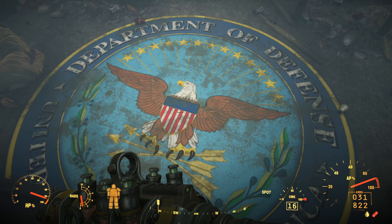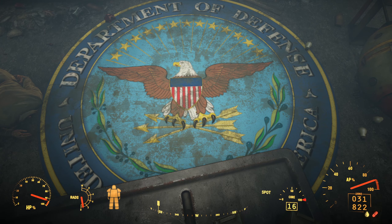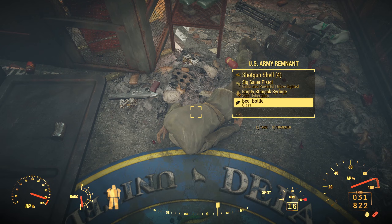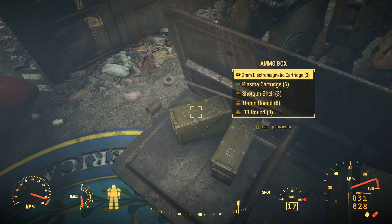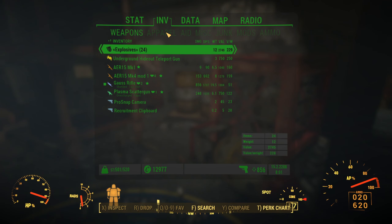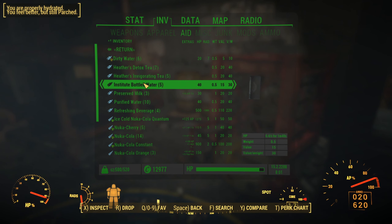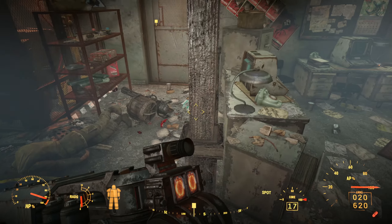Oh look at this — Department of Defense, United States of America. That's cool. They're definitely set up here. What do we have in terms of ammo? Yeah, we have 620 of these rounds. Why so much radioactive stuff down here — that's my question. It seems a little excessive.